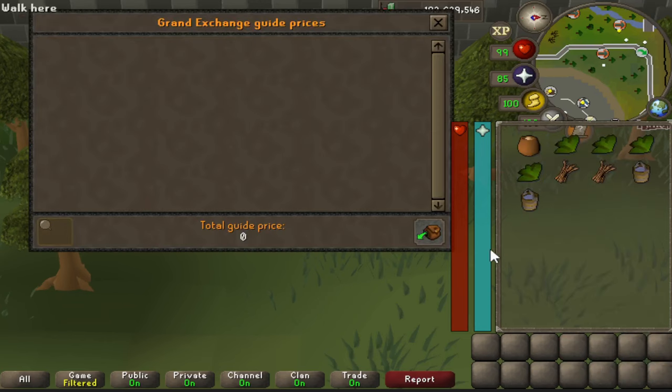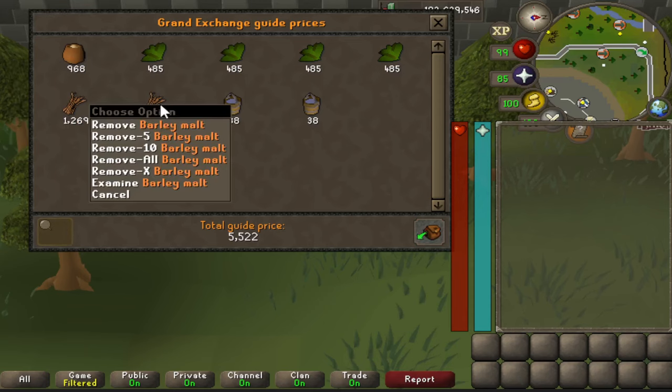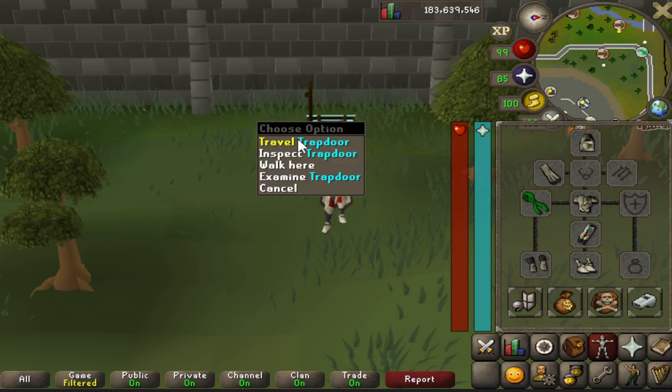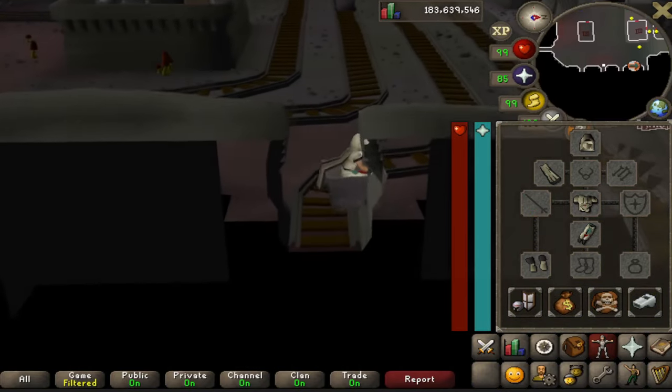The main ingredients for ales are two buckets of water, two barley malt, and one ale yeast. For this example I'm brewing Greenman's Ale, which requires four harlanders and only a cooking level of 29. The easiest way to get to Keldagrim is by using the rail cart transportation system, located just northwest of the GE.